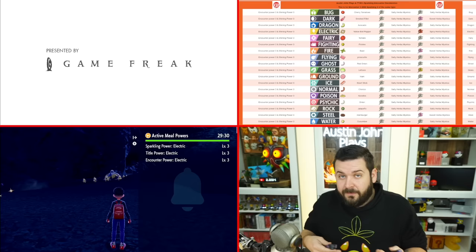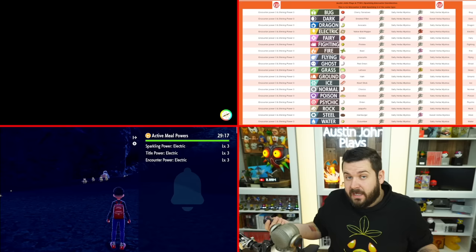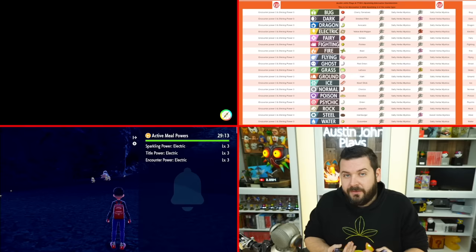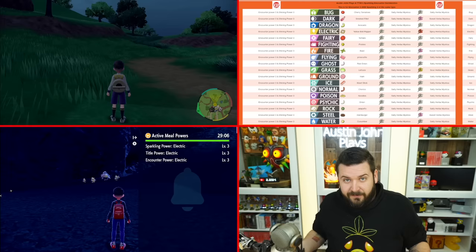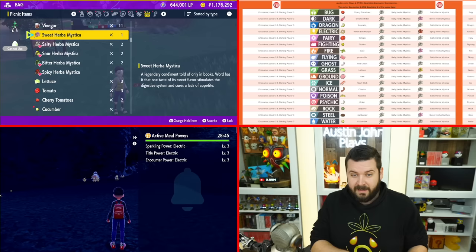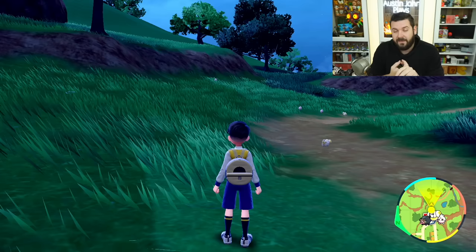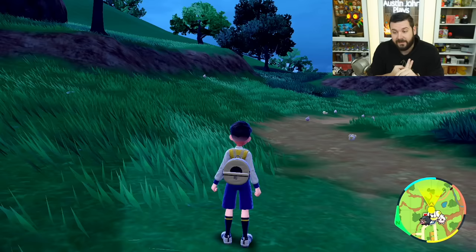But everyone else who joined the picnic has those buffs. So if you and just one other person on the internet have access to Herba Mystica and can communicate with each other, you can do these Union Circles. In an ideal scenario you guys can host for each other — one person makes a recipe, posts it for someone else, so on and so forth. I'm back where I was at the very beginning of this video. If I go to my ingredients, I still have the same one, two, two, two, one of my Herba Mystica. This guy just mooched off and got to redeem all these benefits.